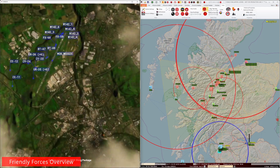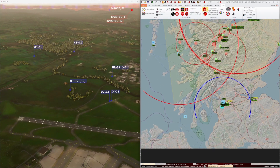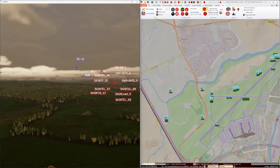Let's take a look at our blue forces laid down now. Our SF insertion force is at MOB Weegee, Glasgow Airport. It consists of two CH-47s escorted by two AH-64s.